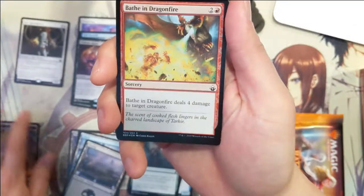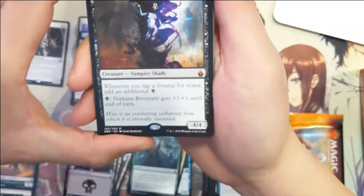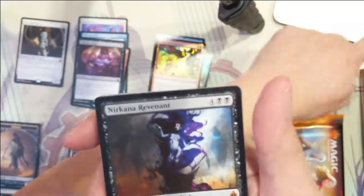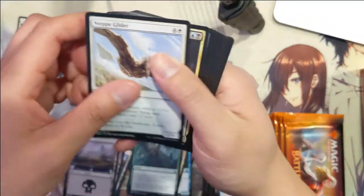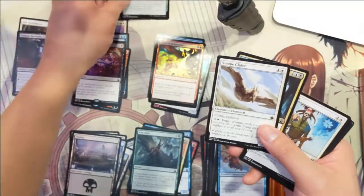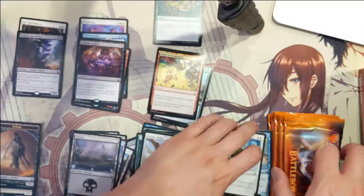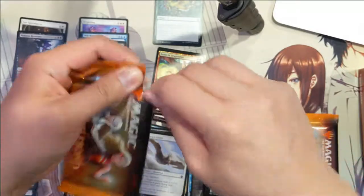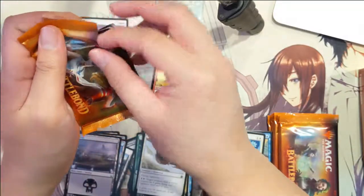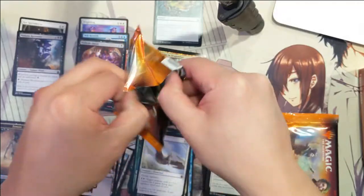Pulling a lot of foils — Bathe in Dragonfire — and another mythic, Nercona Revenant, not bad. Beast Within — nice! Can't believe we pulled the dual planeswalkers. We'll take another look at those cards later.